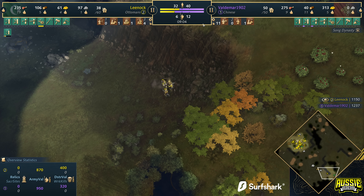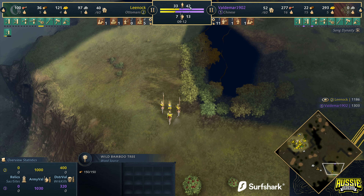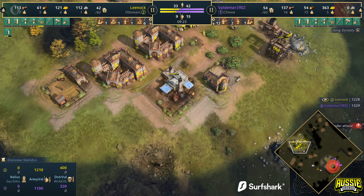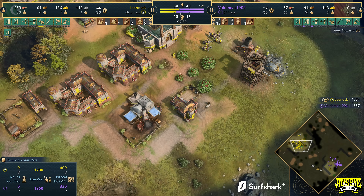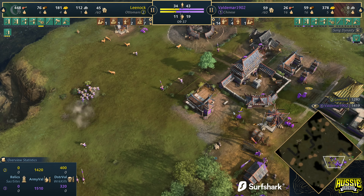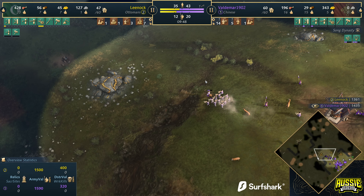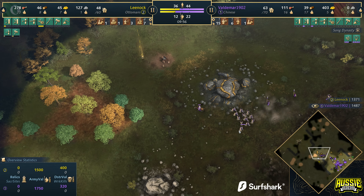Looking at the villager count right now: 40 versus 32 — Leenock is down by eight villagers, and that's huge considering he just got a second town center. I'd suspect by maybe 55 to 60 villagers Leenock will eventually catch up to Voldemar. Now there's the Sipahi cavalry coming in. Leenock looks to be going for castle age — four villagers on gold. There's a timing window here that can be exploited: Voldemar can push with battering rams. You guys have seen the build order — you know what I'm thinking, and I think Voldemar's thinking the same thing.